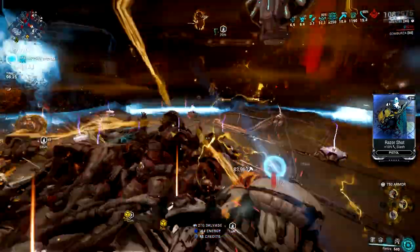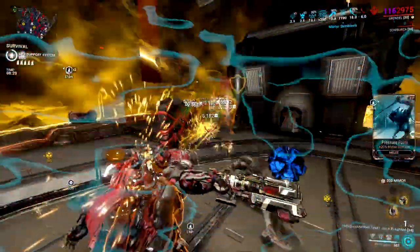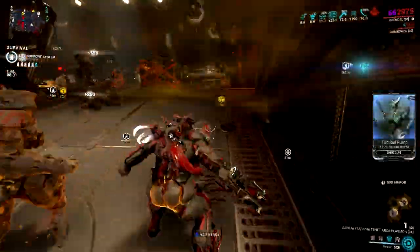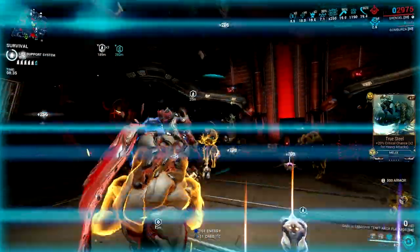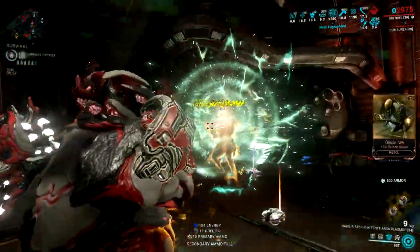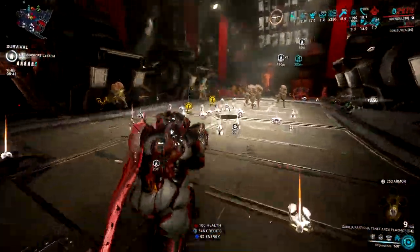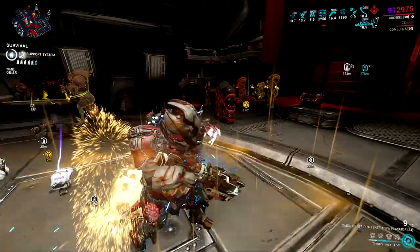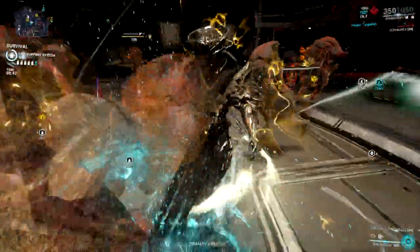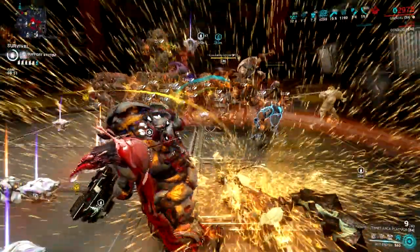So far I can say that this Grendel build is amazing and works perfectly with his kit. Pulverize is great for movement, but it's redundant since it only armor strips and procs Toxin — which the Regurgitate ability can already do. I needed something that would add real benefit to Grendel's kit, and Revenant's Reeve ability works perfectly. Now I'd like to know: what Grendel build are you using right now? Let me know in the comment section below. Thank you so much for watching, and I will see you in my next video.